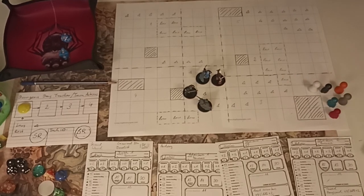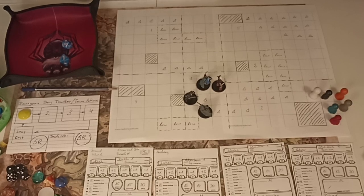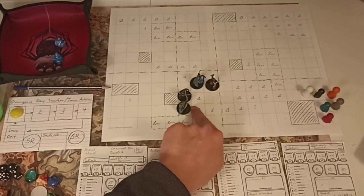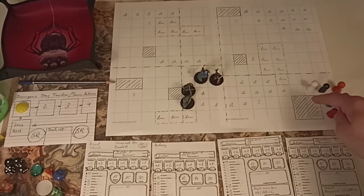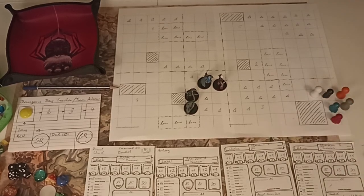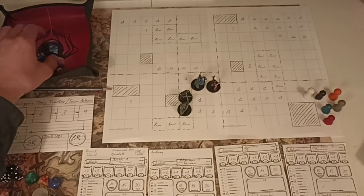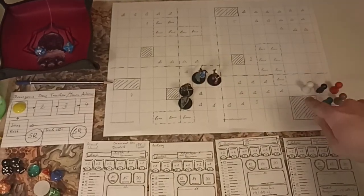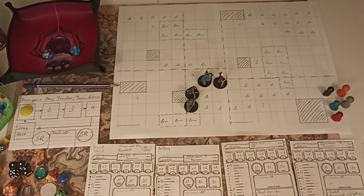Now Lucas and Mia Lee. Ranged attackers first - Lucas moves one square and shoots around this corner at the white bandit to bring him down, since he can't see the others behind the large rock. He shoots at plus six - eight plus six, enough - maximum damage, ten points. The white bandit goes down - an arrow first through the shoulder then right through the throat. The white bandit is done.